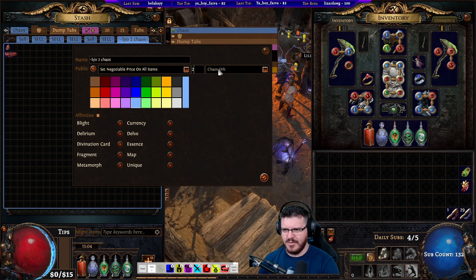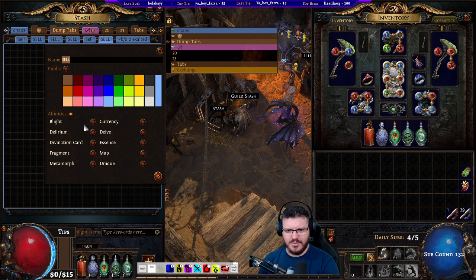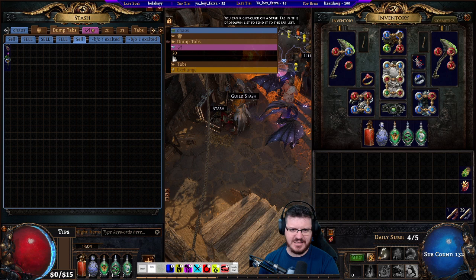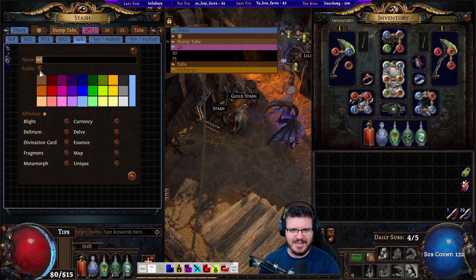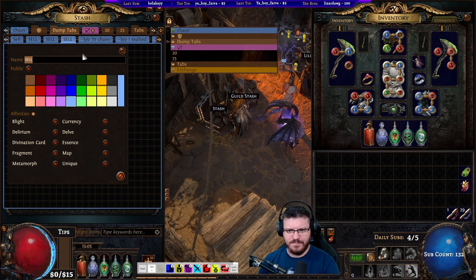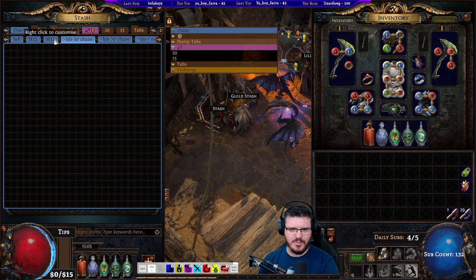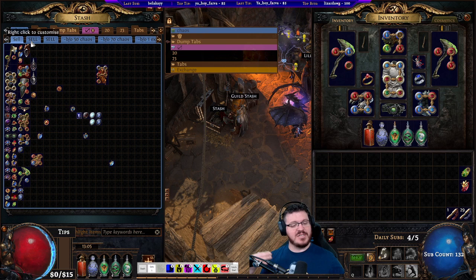So — negotiable — let's say two exalts on this one, and then one exalt on this one. This will change league to league, but I'm going to assume at this point in the league that exalts are 100 chaos, because it makes it very easy to set up the tab. So I would then go 70 chaos, then 50 chaos — you get the idea — and then 30, 20, 10.